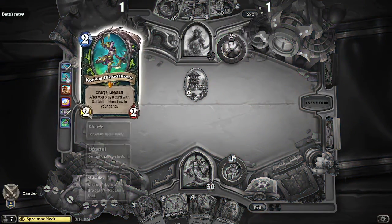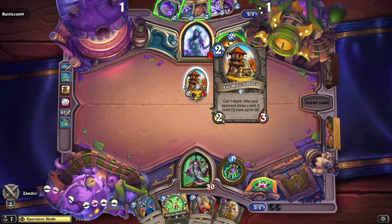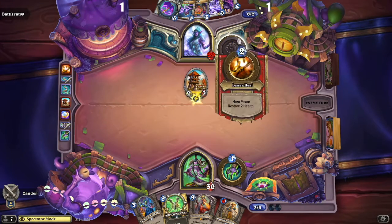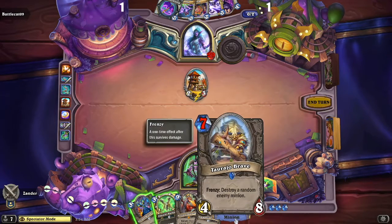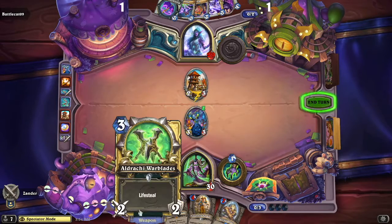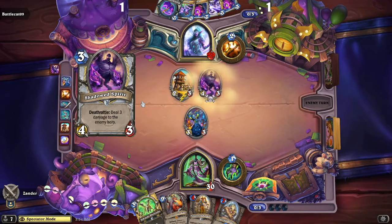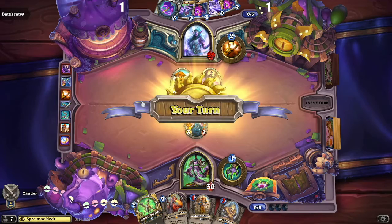Xander goes ahead and plays a Kyvris Bloodthorn with charge and lifesteal, but it was not enough to destroy the Far Watch Post. Battlecat is being a little bit cheeky and goes ahead and heals it back up to three. So now this is costing one extra — it's bringing out the three-cost cards. Xander really wants to get rid of that Far Watch Post, and I don't blame him — having stuff cost one more delays your cards by one turn, which can be devastating.